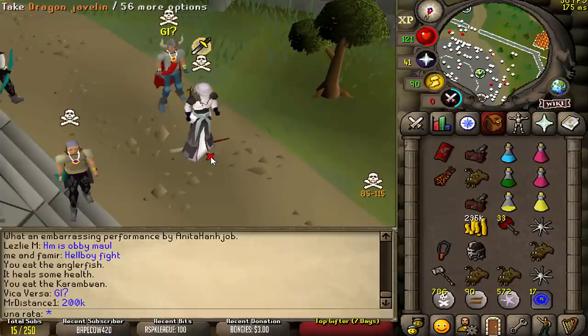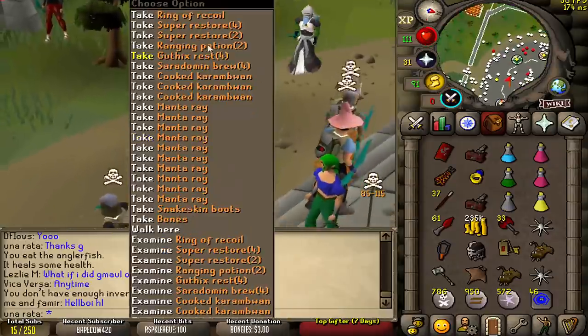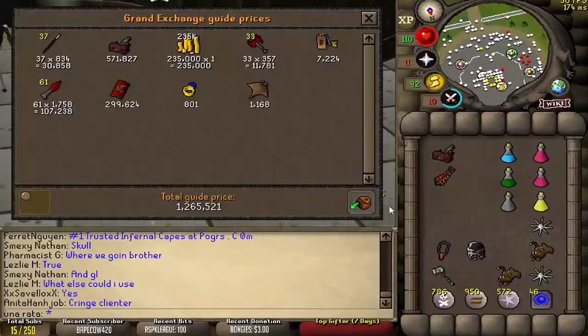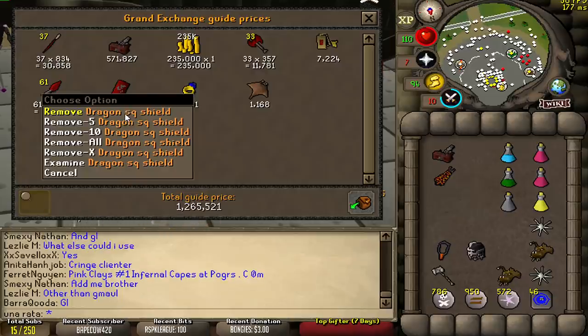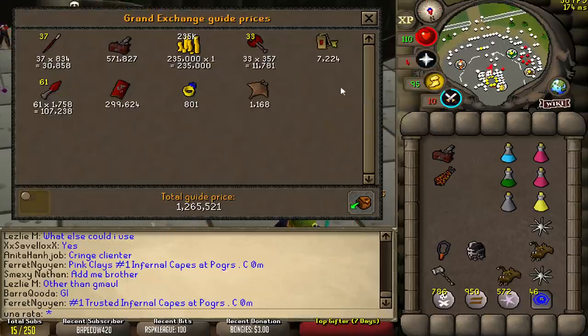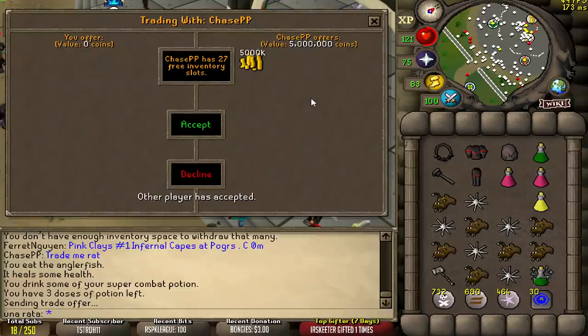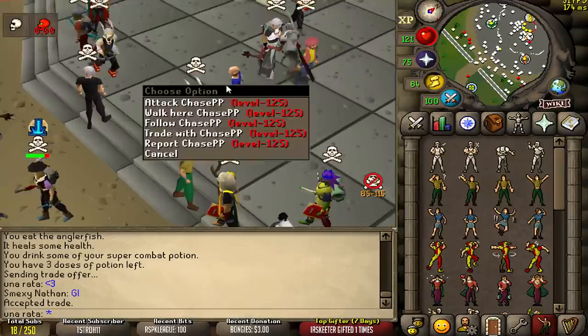This should be good loot. Kind of wish we one-ticked the GMarl — because we two-ticked it, but that's okay. That is pretty much all the loot. Thank you for the box. The total loot is 1.3 mil. I actually thought the dragon square shield was a little bit more, same with the ornament kit — it's crazy these are only 7k now. Getting a 5 mil donation from our boy Chase PP. It's kind of a cool name. Appreciate it.